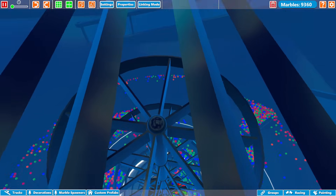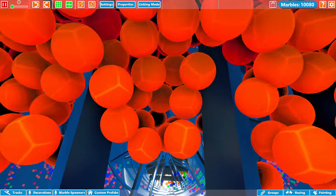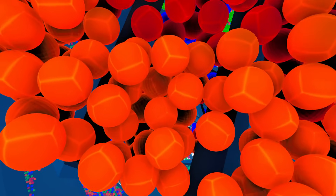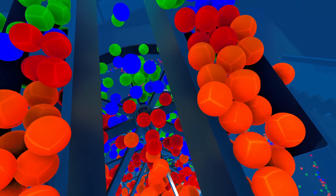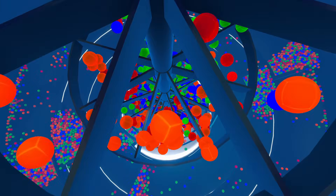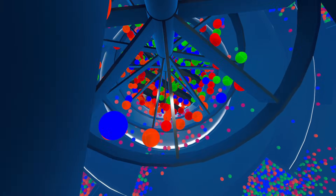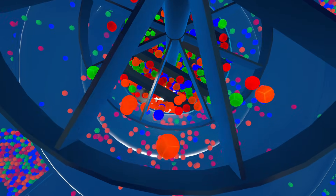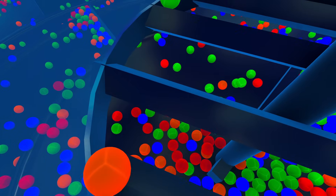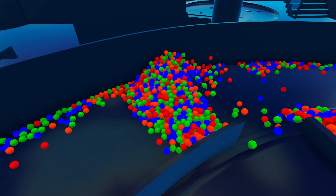Now we're inside the tower at the very top. Here are the spawners — let's put the marbles in and watch them. That's the last round, guys — 10,080 marbles. Let's just have a look as they filter down through these bars here. That is incredible. We're going to follow them down now, hopefully without getting knocked into by the spinners. We'll try and get through these gaps and watch them go right to the bottom of the tower — through the slats at the bottom and out onto the marble run.